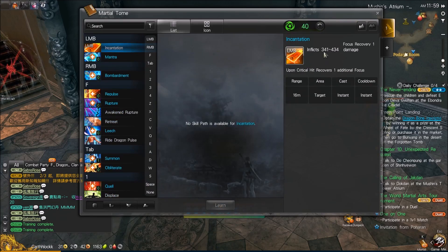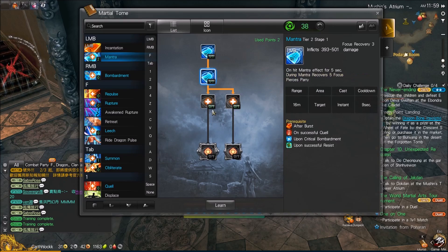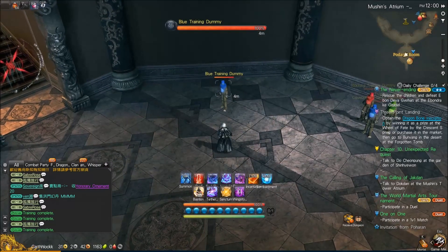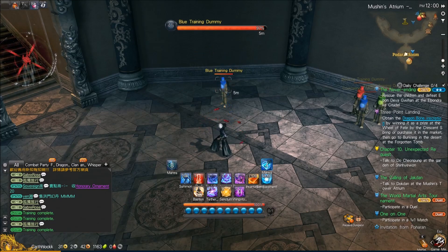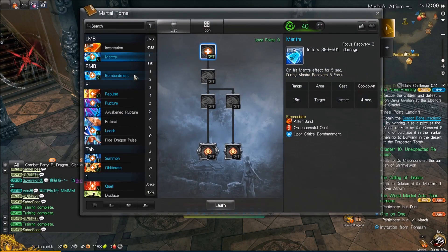So the first attack we have is Incantation — a very simple auto attack chain. It has a two-part chain with a third ability called Mantra that has a cooldown. Basically while Mantra is on cooldown, you'll alternate with the two auto attack chains on left-click, and when Mantra is off cooldown you'll throw Mantra. Mantra gives an instant three focus recovery and gives an additional five focus recovery over time. You can tier it up on the left to give more focus recovery, or on the right to give extra HP regen.